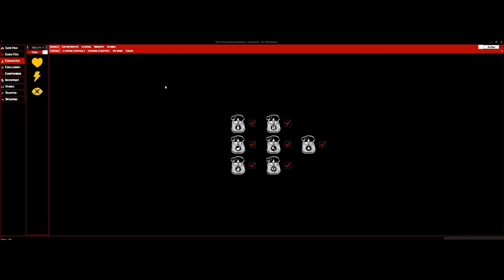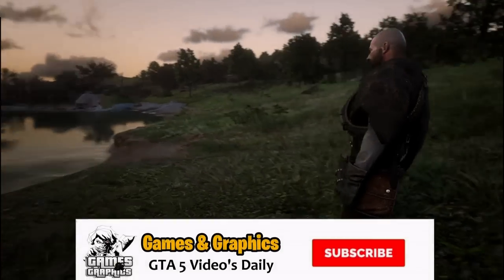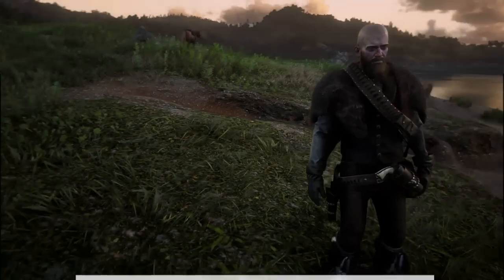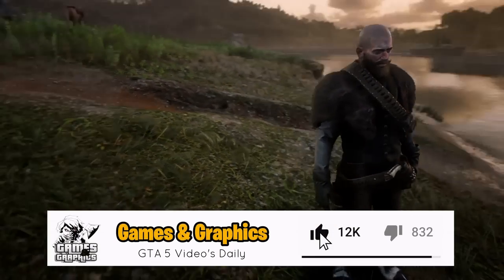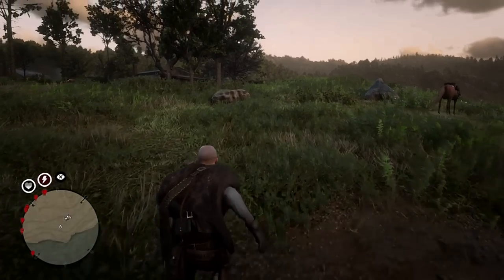After making all the new changes, go over here and click Save File. It will save and then show a notification pop-up that says the save was saved successfully. Click OK, exit out, and we're going to take it over to the PlayStation. Now we've successfully loaded up our save in Red Dead Redemption 2 on PlayStation 4. As you can see, we are bald-headed and we are Arthur.